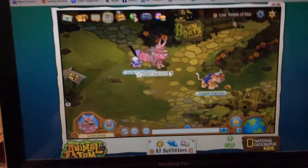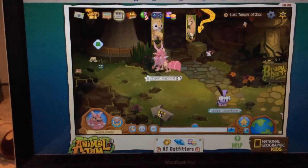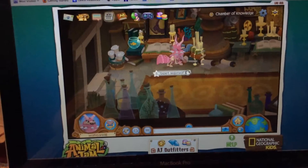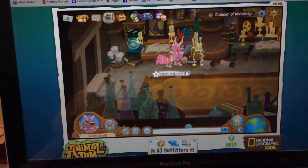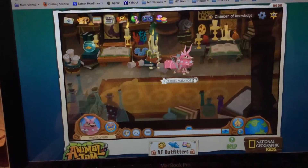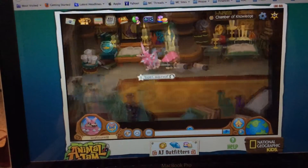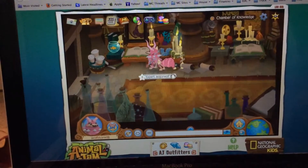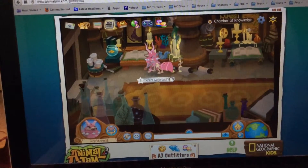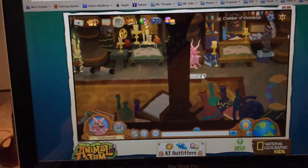First you're going to go to the Lost Temple of Zios and go in here. Then you're going to light all the candles. You have to light all of them on here. I'll just stay.